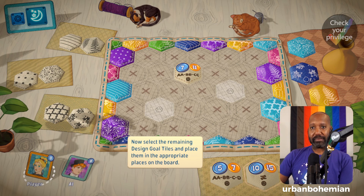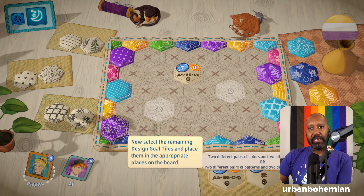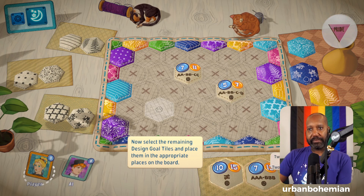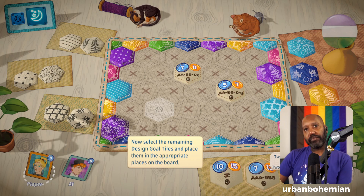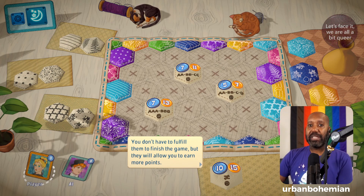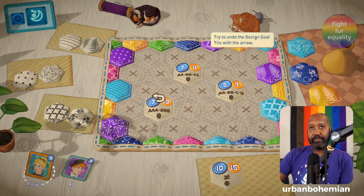One of these is all different colors or different patterns. This is two different pairs of colors and two different single colors, so that should go here. And this is two different three-of-a-color or two different three-of-a-pattern. You don't have to fulfill them to finish the game, but they will allow you to earn more points. If you want to undo your move, you can click the tile marked with an arrow — it will return to your hand.